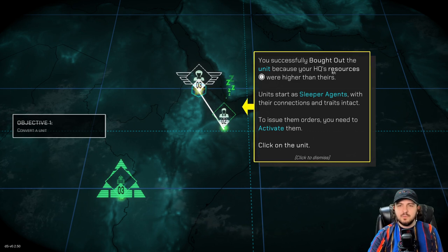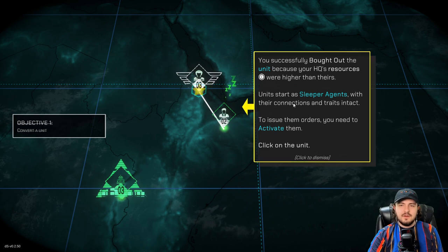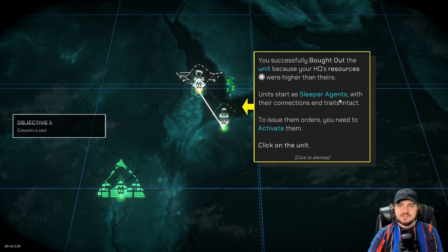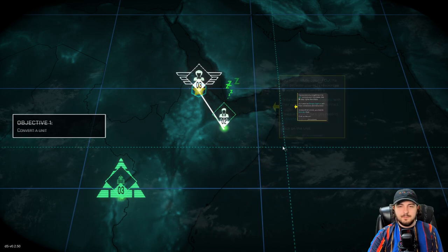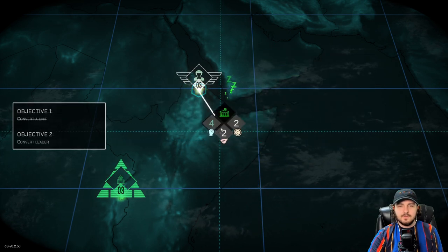Units start as sleeper agents with their connections and traits intact. To issue them orders, you need to activate them. So let's activate them. Convert the leader now.